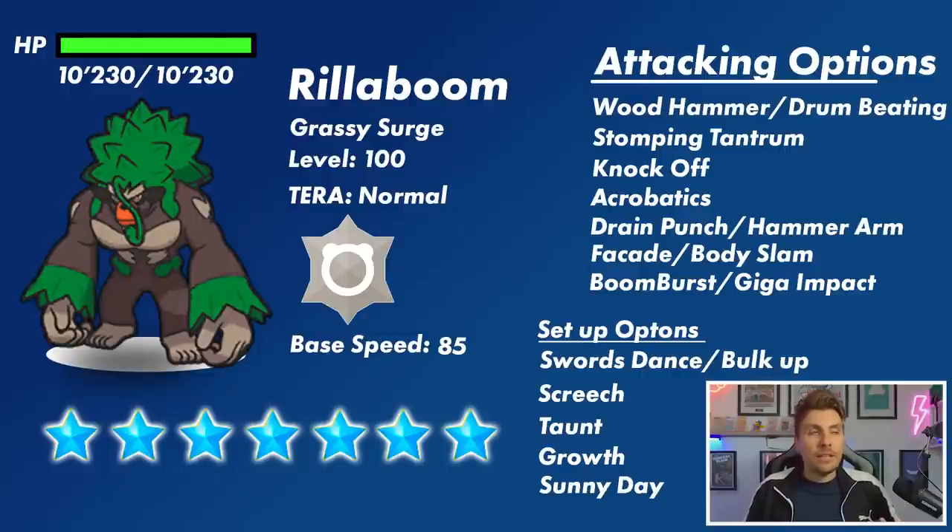Rillaboom does get access to Knock Off, which can be very disruptive especially to setups if we're relying on things like Shell Bells — having our item knocked off could be a problem. It also gets access to Acrobatics to hit those threatening Fighting types that are weak to its Normal Tera typing. It also gets Fighting coverage, so things like Drain Punch and Hammer Arm are options. Hammer Arm would drop its speed every time it's used.